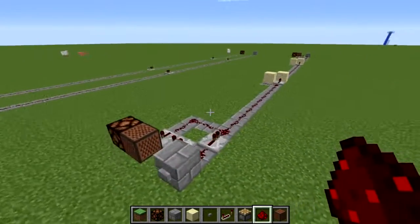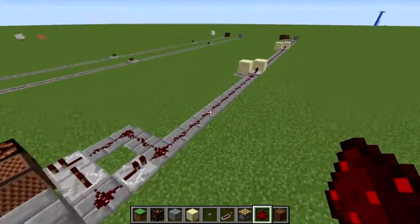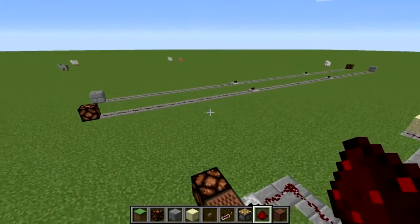What this redstone creation does is allow us to send a signal two ways along one redstone line, which was previously not really possible in Minecraft.